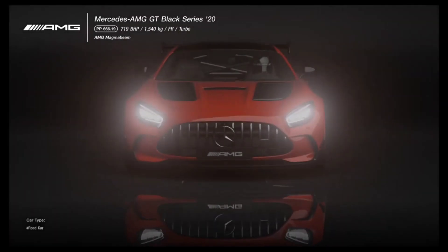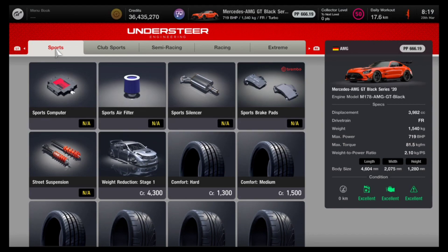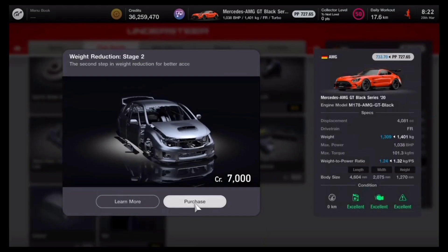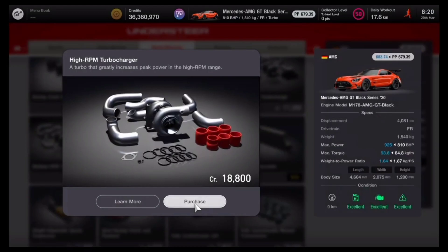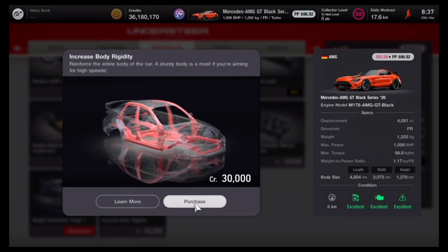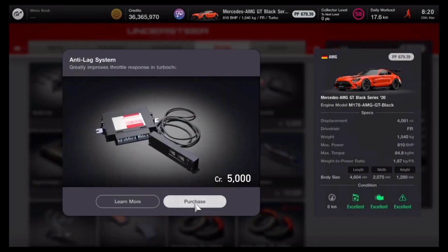Once you have the vehicle, head straight over to the tuning shop - pay very careful attention here. On screen are all of the parts you need to purchase, and yes, you have to purchase all of these parts, otherwise the glitch will not work. You'll realize you're purchasing almost everything to fully upgrade the Mercedes. It is a costly upgrade and roughly you're going to spend over 600,000 credits in total to cover the cost of this build.